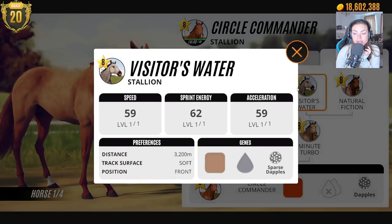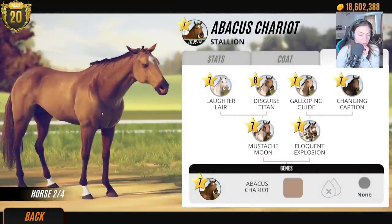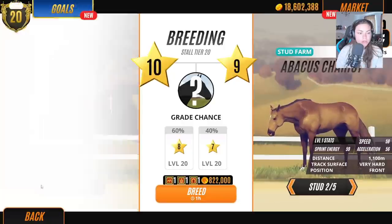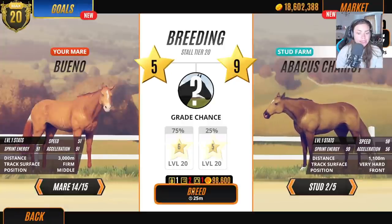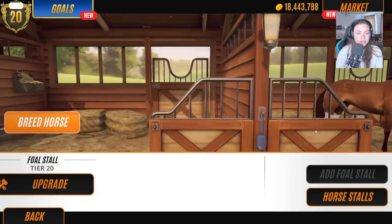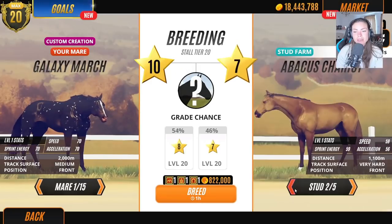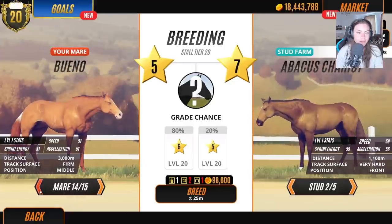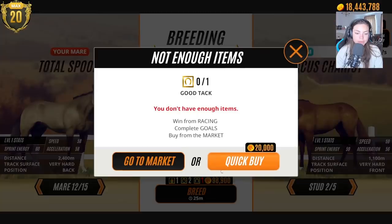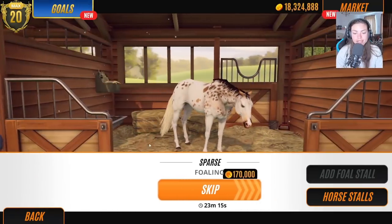This one is cloudy appaloosa — not on my list but it has got heavy dapples and blanket roan in there. Let's just breed with this one — Abacus Doodah — and hopefully something will come out. I like breeding with the plain bays actually — they tend to produce more unique coat patterns. Do you guys remember the Plain to Insane series?